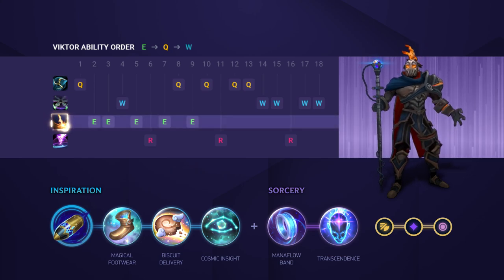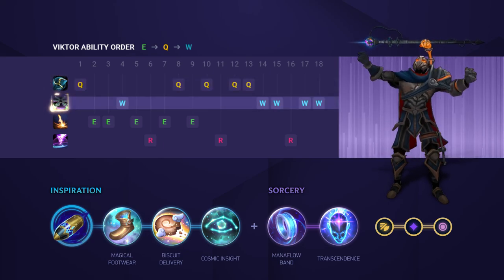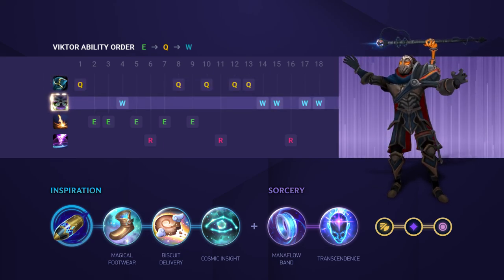You're going to want to max your E first for Poke, Wave Clear, and Lane Control. Then max your Q second for extra Burst and Shielding, and finish off with that W. We'll talk about augmented abilities and your passive later in the video.